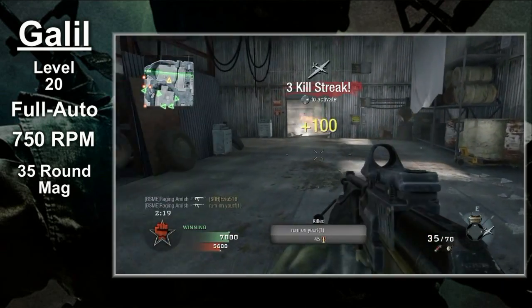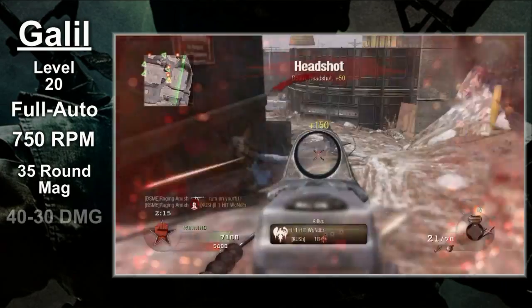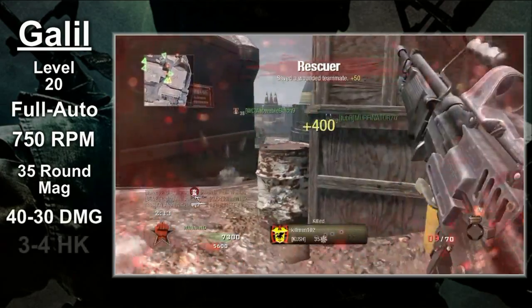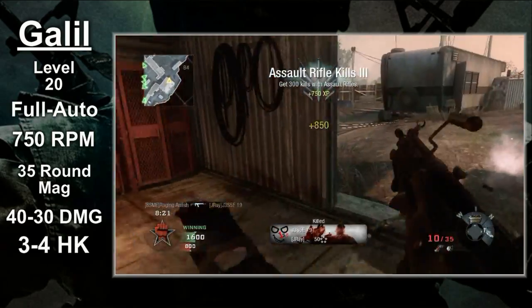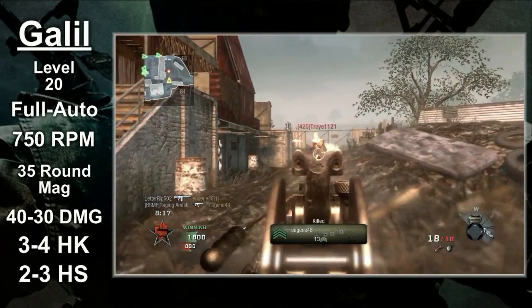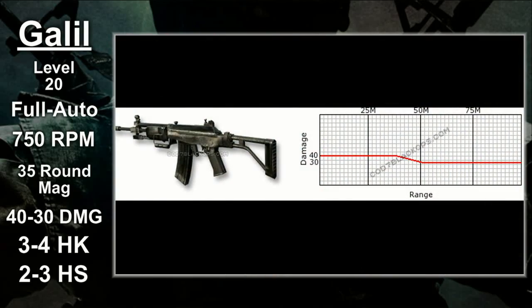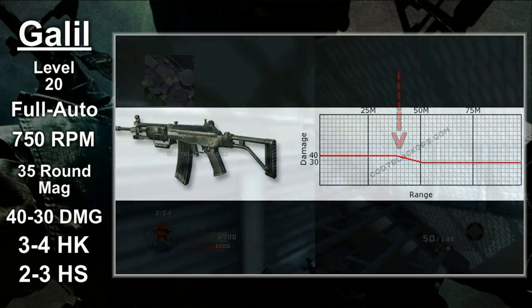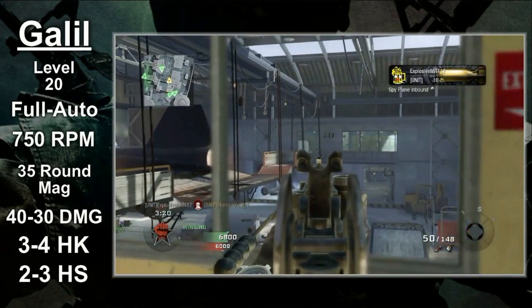But wait, it gets better. Each shot is very strong — the rounds do 40 to 30 damage. You're looking at a 3-hit kill up close and a 4-hit kill at distance. Hitting the head will reduce the number of shots to kill by 1. The range of the 3-hit kill is quite good. The Galil will start to drop off at about 37 and a half meters. In close and medium range combat you should get a 3-hit kill, and the 4-hit kill should only kick in when fighting targets at long distances.